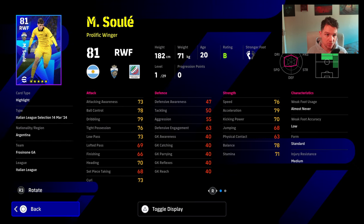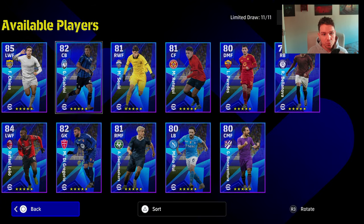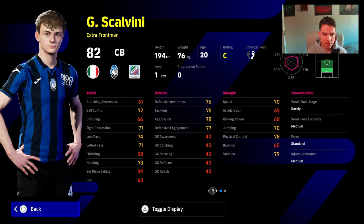We also have the winger Sule. It's just about pace and power with this guy — he doesn't have much finishing and his passing isn't great. There are so many really good fast wingers in the game now that have no weaknesses, like Diaby and others, so this guy struggles to stand out.